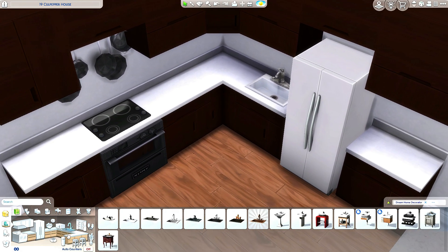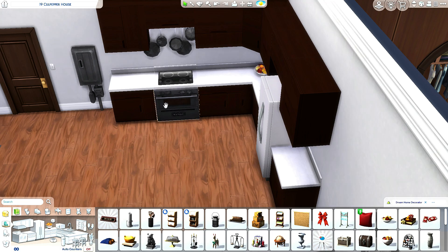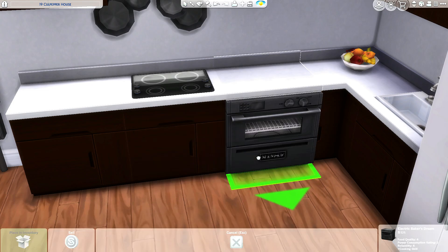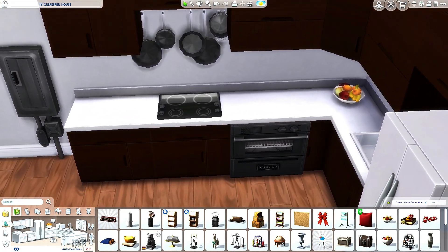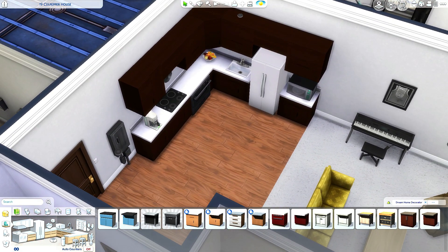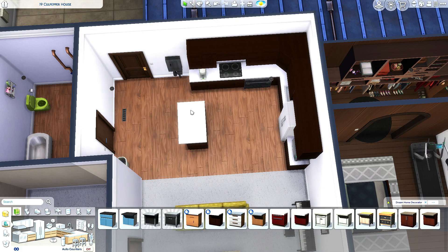It looks better if the oven has been placed separately from the stovetop. I don't know if that's working because of move objects or just because it can work that way. This shows me there is clipping involved, so it has to be separate, which is kind of weird. So yeah, we're gonna keep it separate then, like the fancy asses that we are. A coffee machine is always a welcome. Obviously I'm not gonna let this kitchen go without some islands.